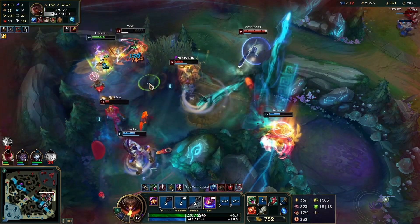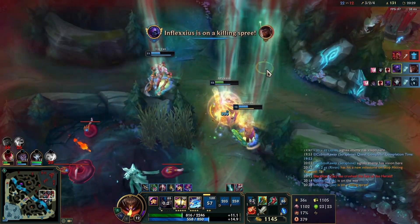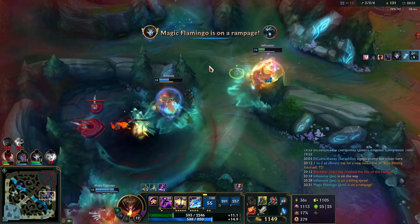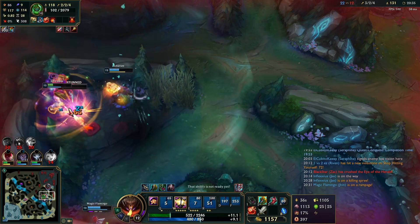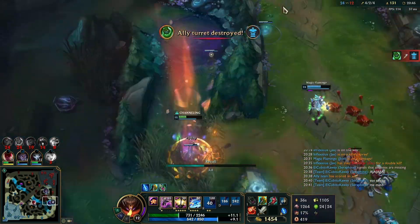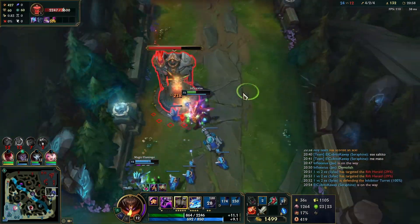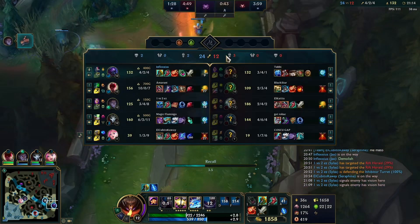We Q onto Cassiopeia, Q-auto-W, putting Zac into passive. We get away from the Karthus passive because we're pretty low on health — about two Karthus Q's and we're probably dead — so I'm just waiting for the Karthus passive to wear off before going to finish off Zac. That's a great team fight. Now I ping to push down bot lane with Jhin because I have Demolish, so we can actually take the tower before anybody can come stop us.